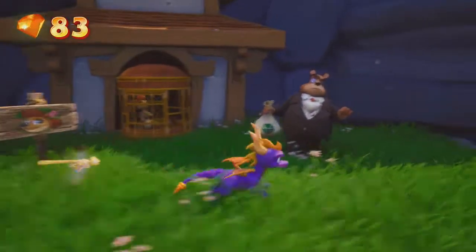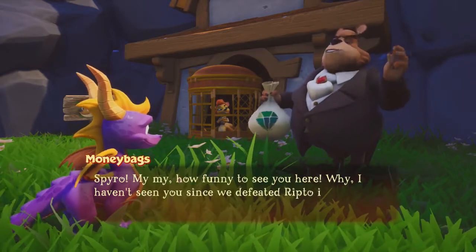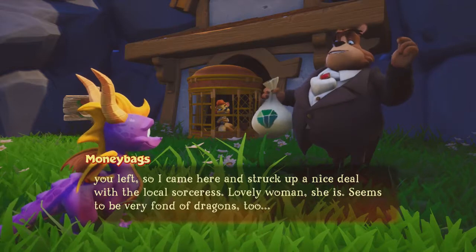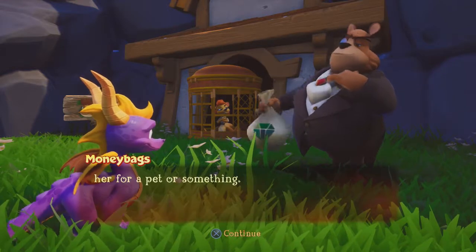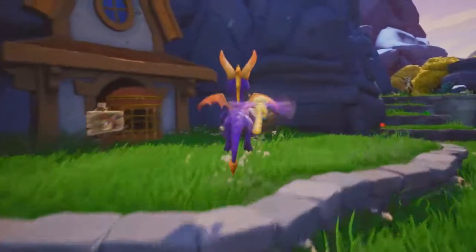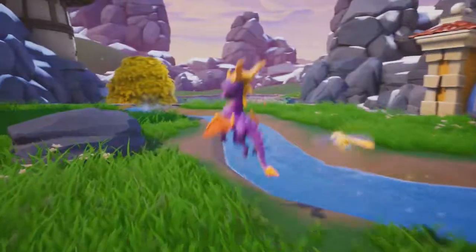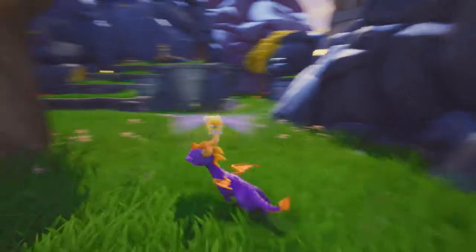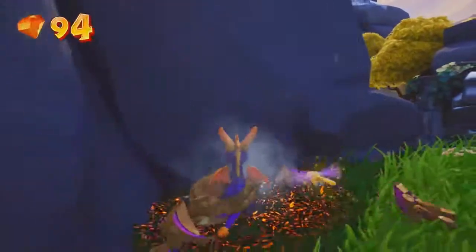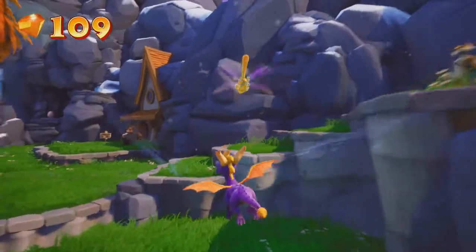Okay, here's Moneybags — he's returned again, unfortunately, since we defeated Ripto in Avalar. 'Well, my business went into a slump after you left, so I came here. The Sorceress has asked me to guard Sheila the Kangaroo.' It's 300 gems to free Sheila. Within each of the homeworlds in the game there are going to be these special characters — like Sheila — who each have their own unique abilities, so we can add new members to the crew.